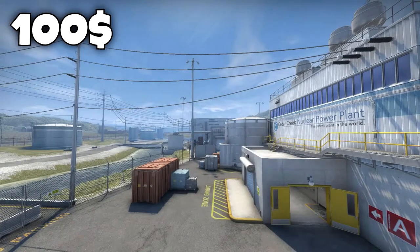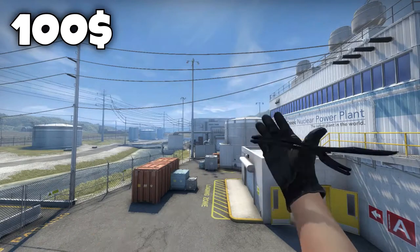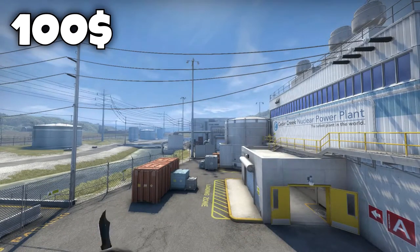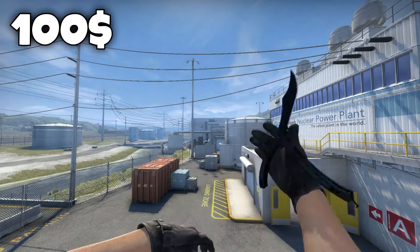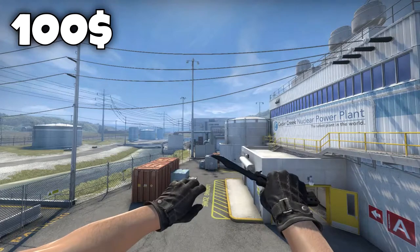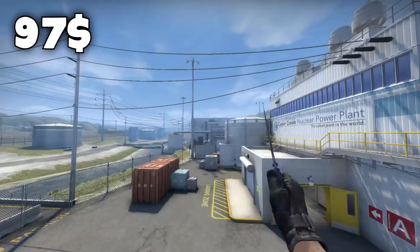For the fourth place on the $100 list is the Butterfly knife in field tested condition, which goes for exactly $100. The reason why I chose this one is because in field tested condition it actually looks pretty good, and if you get a field tested one with a really nice float it would actually pass as a minimal wear. On the butterfly knives the float doesn't affect it as hard as on other knives, so a field tested knife would be a very nice knife for exactly $100.